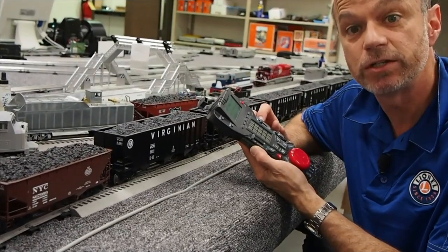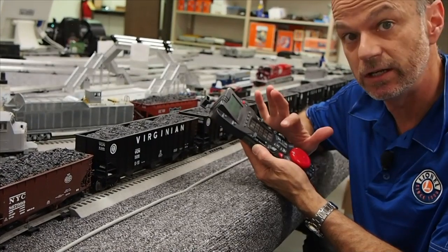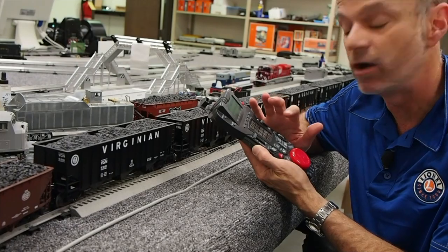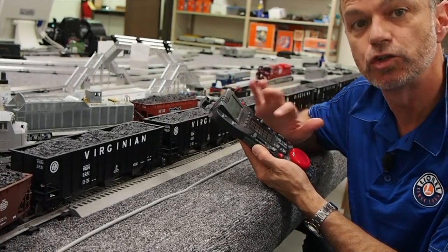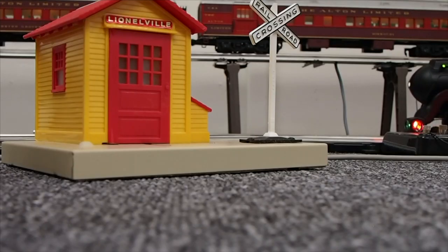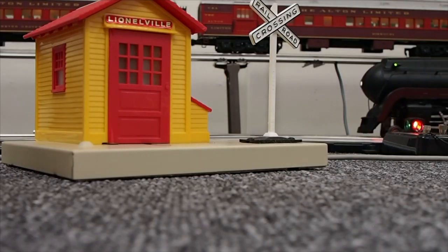Alright, our trip's almost done. I'm going to hit the seven key, the tower key, to trigger the clear inbound message, signifying that our trip is nearly at an end. [Scene plays: This is the dispatcher. All clear inbound. Over. Acknowledge. Clear block. Out.]